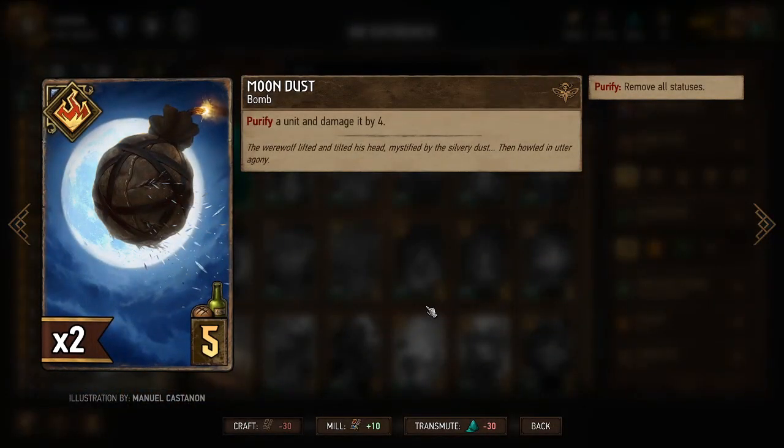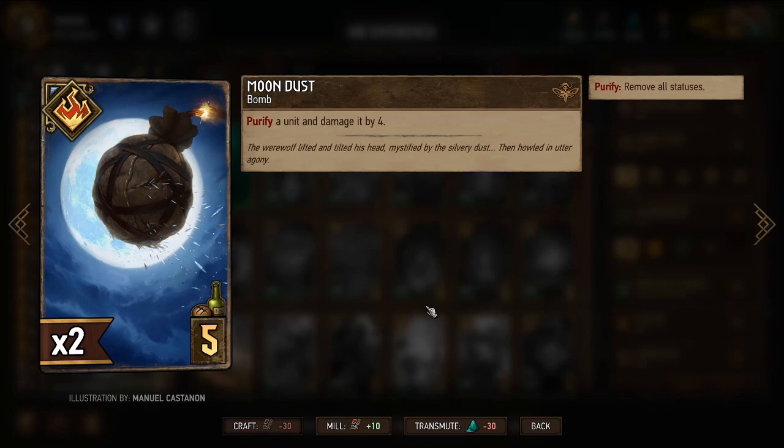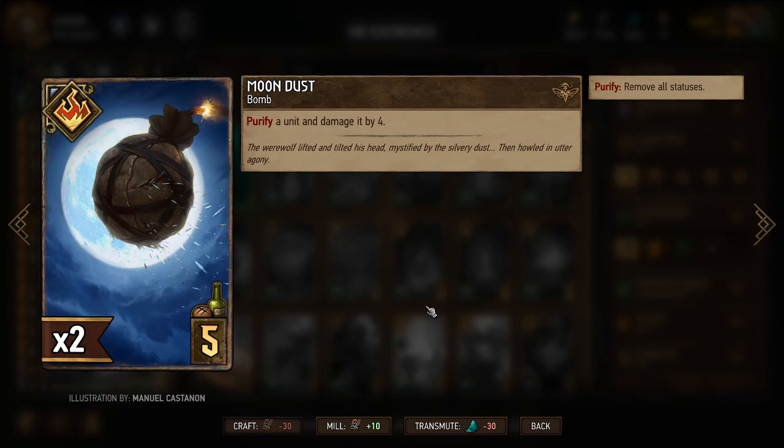Moondust provides purification and damage, which I think justifies using a non-unit card, because removing a card with resilience from your opponent's side means you aren't at a disadvantage from not playing a resilience unit yourself.